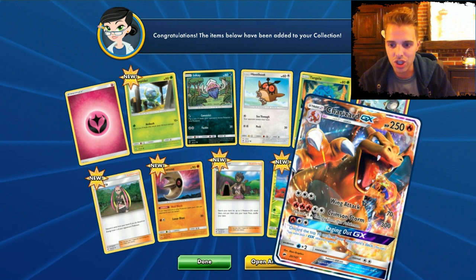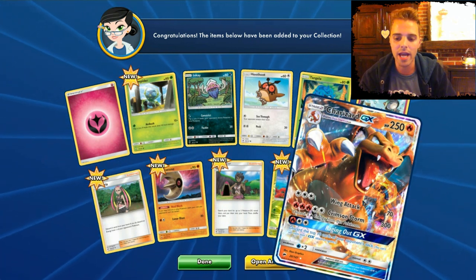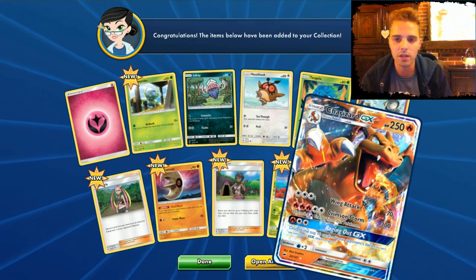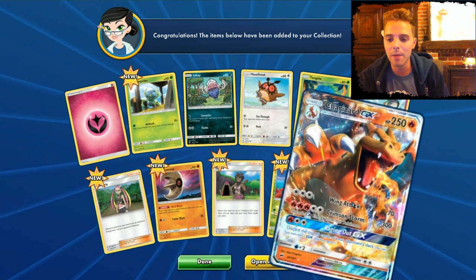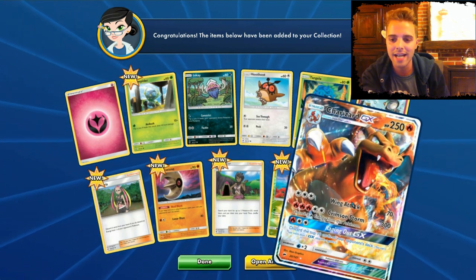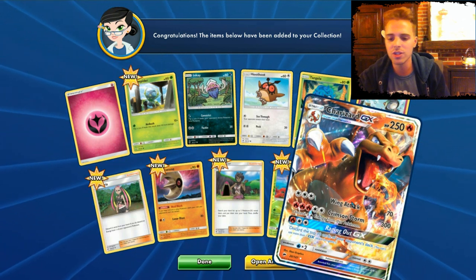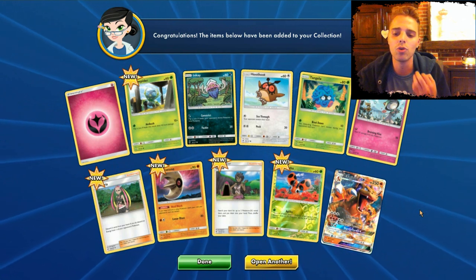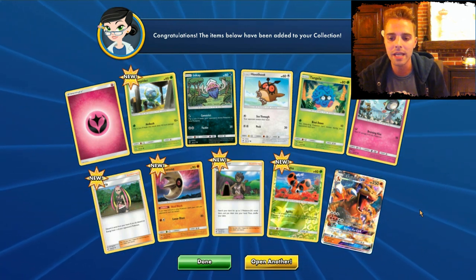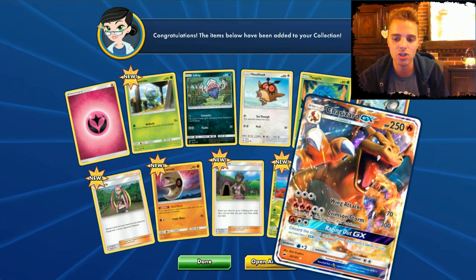We start off with Charizard GX! This is interesting since it has the Raging Out GX move that can discard 10 of the opponent's deck cards — that is a lot and will be devastating. Maybe we can make a fun combo with Charizard GX and Garbodor. With discarding 10 cards we definitely have something going; we just need to attach a Rainbow and a DCE. Other options include a Houndoom EX mill deck — definitely check the video out about Charizard GX.